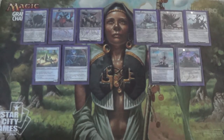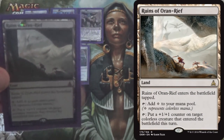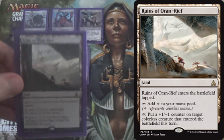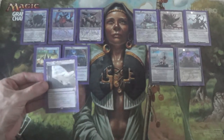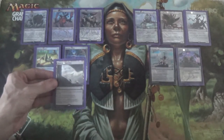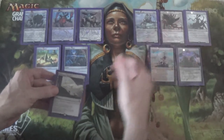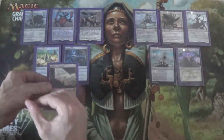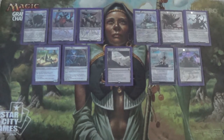The one non-basic land in the list is Ruins of Oran-Rief. It comes in tapped and has to tap to put a +1/+1 counter on a colorless creature that enters the battlefield this turn. If this were a Waste it would just be +1/+1 to Walker of the Waste — but the opportunity cost is that it comes in tapped and we effectively spend an extra mana to give the creature that counter. However, Ruins also works on all of our other creatures. It will work on Walker a decent amount of the time while also buffing the rest of our creatures. It's not a Waste, but it still pumps our Walker and the rest of our creatures. I think that merits its inclusion.